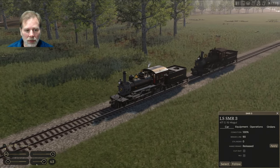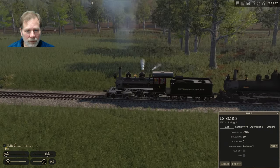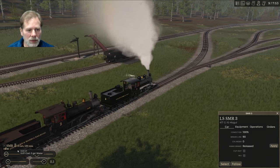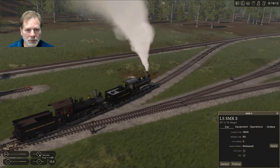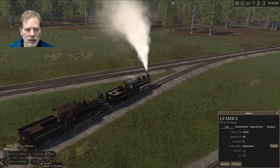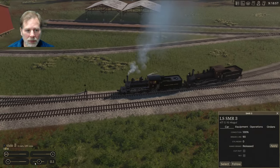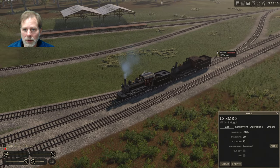We'll hit the brake, then go forward again and bring this back onto the main line. This car was derailed and damaged so we're going to have to hire a crew. We're going up a hill so we need to keep some power applied. Getting the whole thing past the switch so we can take it into the shop.